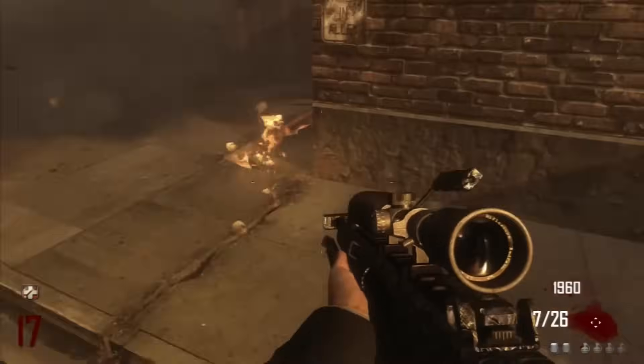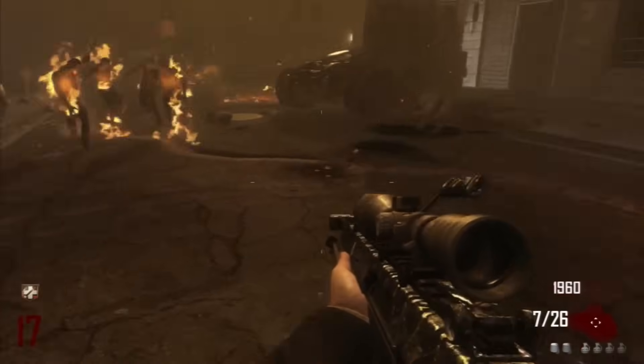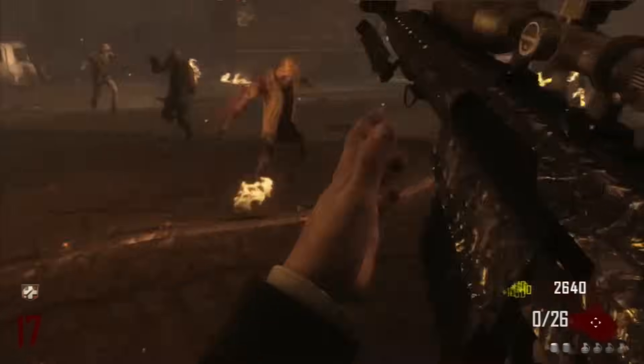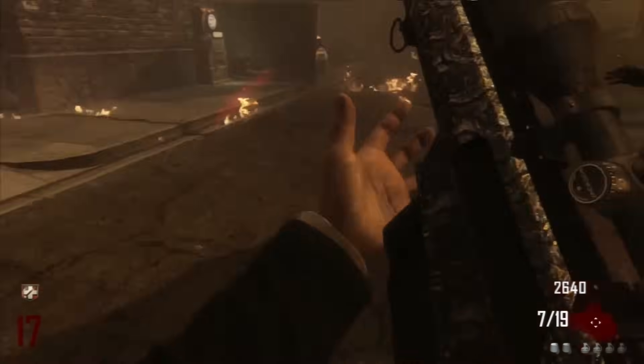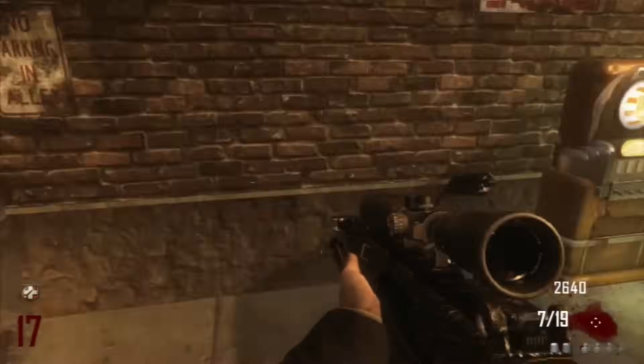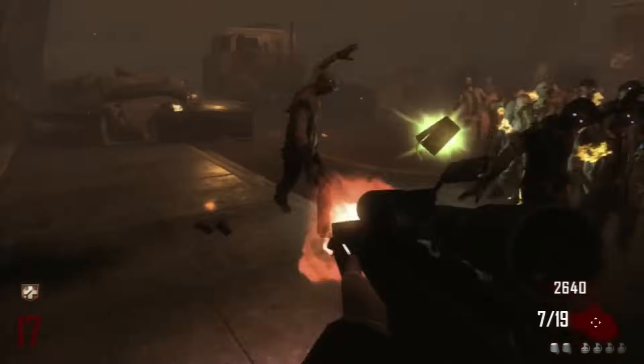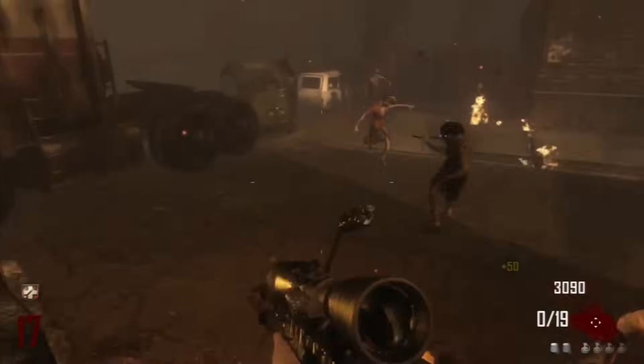To be honest, the Barrett has great damage — it's still a one shot kill with a body shot on round 17. That's pretty impressive, but it's a sniper, so that's kind of what it's supposed to do. Now let's look at what it does wrong. The ammo: it has 49 shots and that's it. Is that even going to get me through one round? Like seriously, come on.